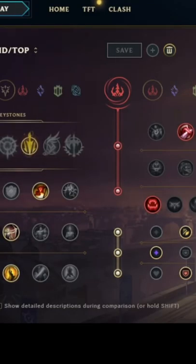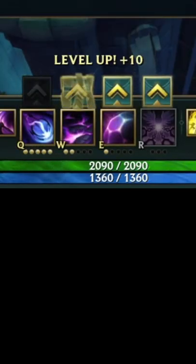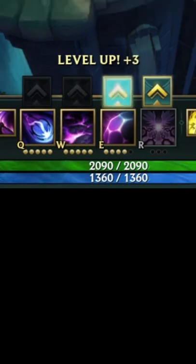Here are the runes. Leveling goes: start her Q, then W with an E. Then max your Q, then max your W, then max your E. Level up your R at level 6 and level 16.